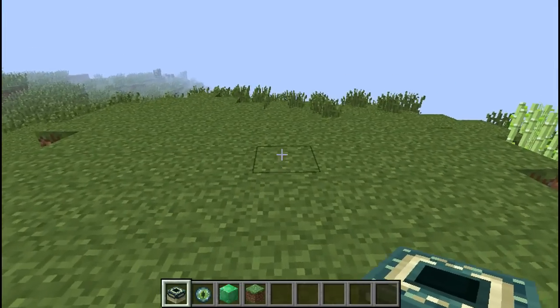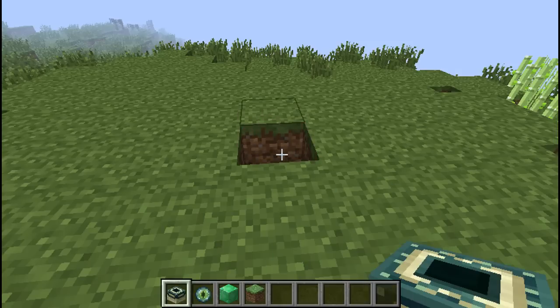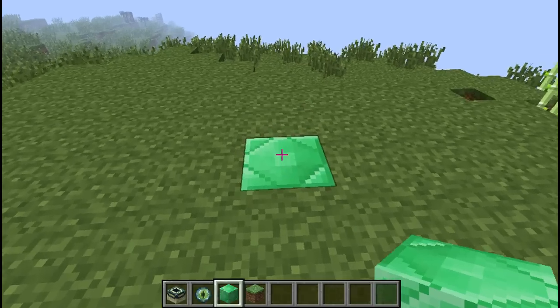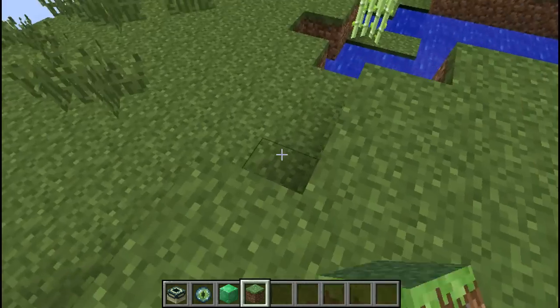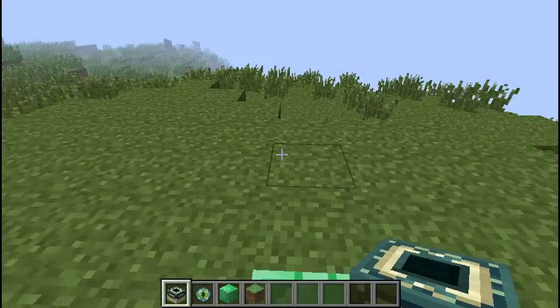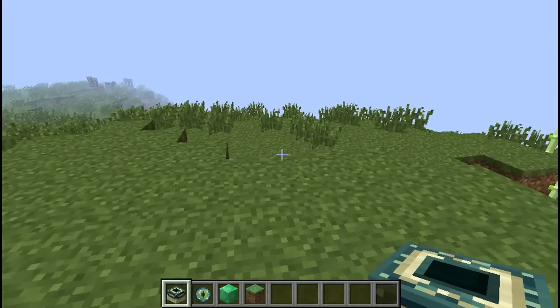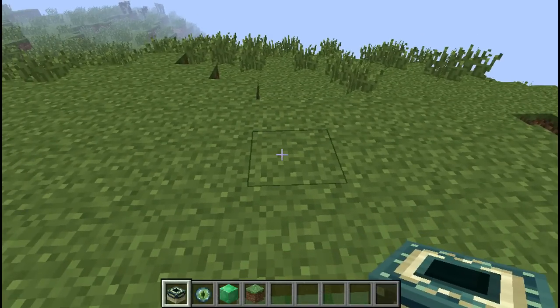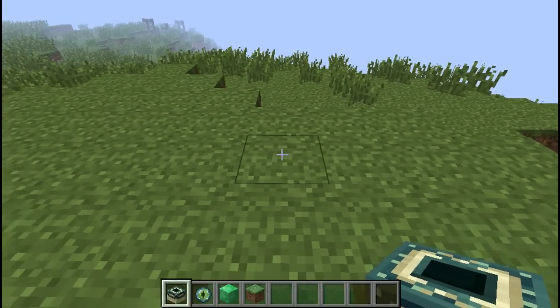Since there is a 5x5, that's an odd number, which means there is a central block, which I will represent with this emerald block. This is how you do it: you want to be facing north, east, west, and south, because these blocks depend on which direction you are facing for how they are going to be placed. You'll see that later.